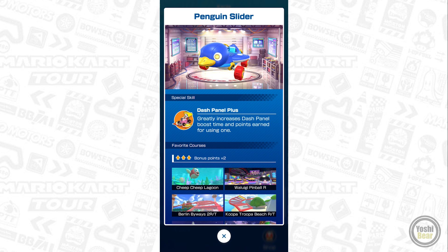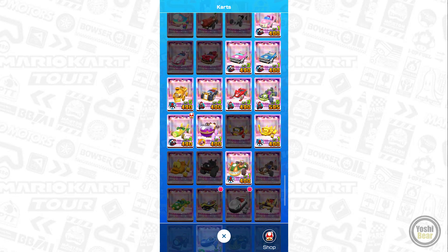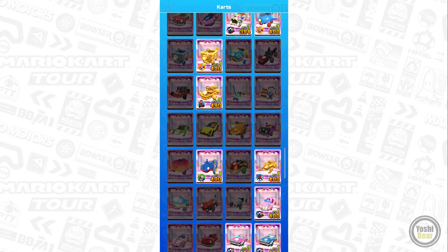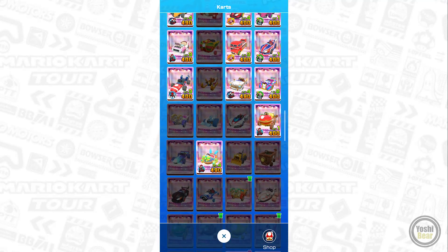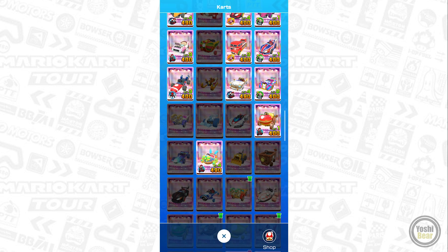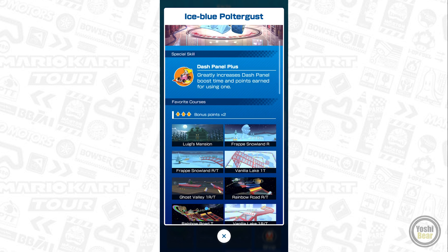Penguin Slider — this was also in the paid packages as well, so you could probably see this one in a special pipe. And there's the Blue Soda. Definitely these two. We've got Cometel that could be in there, or maybe a reskin of it. And Ice Blue Poltergast — definitely can see this one making a return.